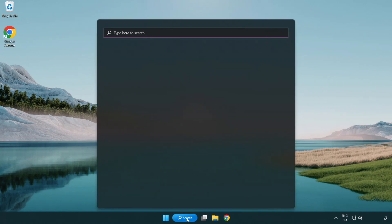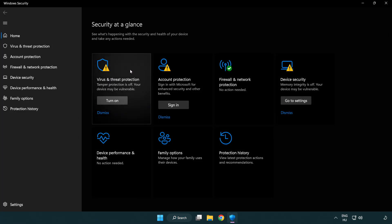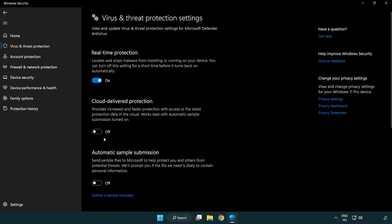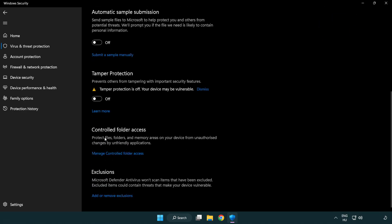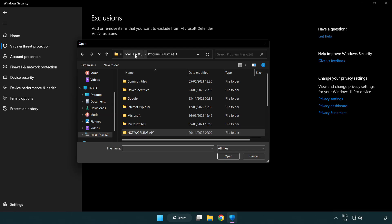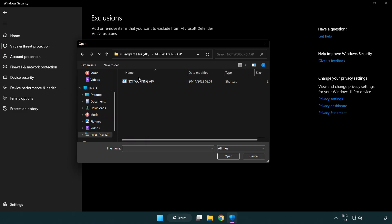Click the search bar and type security. Open Windows Security. Click Virus and Threat Protection, scroll down, and click Manage Settings. Scroll down and click Add or Remove Exclusions. Add an exclusion, select File and Folder, then find your not working application, select it and click Open.